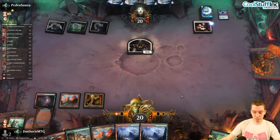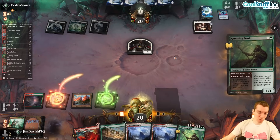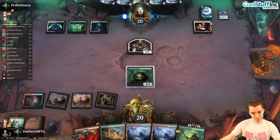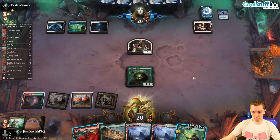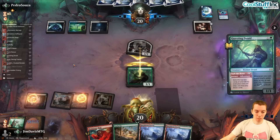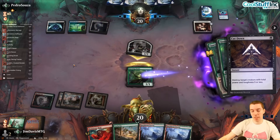Some work to do. Wedding Announcement — we draw, and that's actually a really good draw. Second Questing Druid. We have to go Questing Druid, then end-step Seek the Beast again, and start loading up. This thing's going to be pretty big. They're going to attack — I'm just going to block and cast my spell.